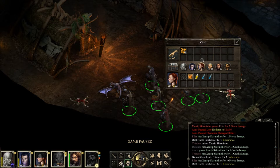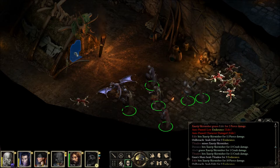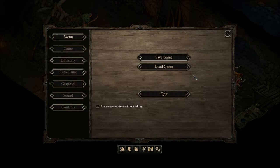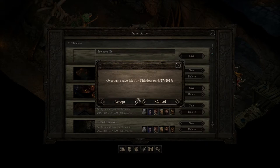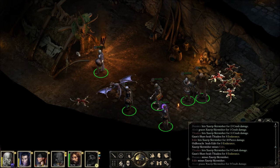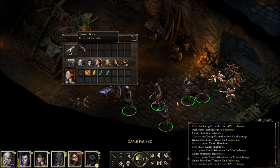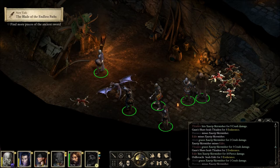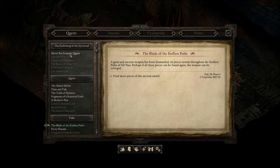Potion of Minor Regeneration and 38 Golden Skillings. I don't know if this is dangerous going into a new area with this. Trap triggered — we're okay. A broken blade: this is the upper half of a broken blade, the metal is of fine quality and it's unclear what caused it to snap neatly at the midpoint. Quest item maybe? Find more pieces of the ancient sword — a great and ancient weapon has been dismantled, its pieces strewn throughout the endless paths of Adenua. Perhaps if all the pieces can be found, the weapon can be reforged.